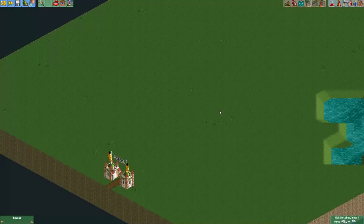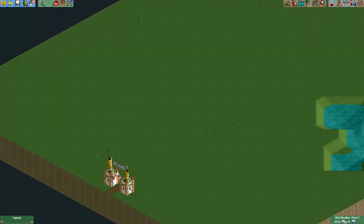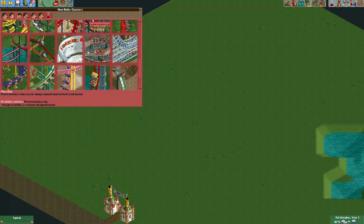Hey everyone, welcome to a new episode of Get Good at Open RollerCoaster Tycoon 2. In this video I'm going to show you how to build a coaster that's quite often overlooked in this game, which is the Powered Coaster, or better known in this game as the Mine Ride.